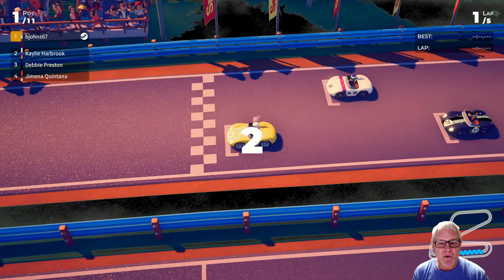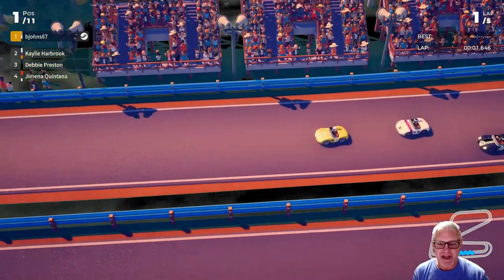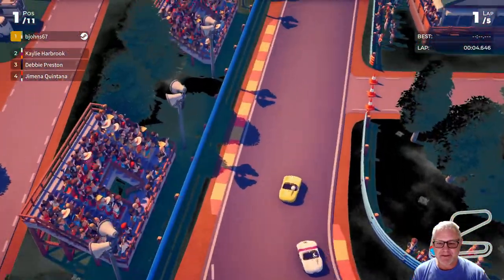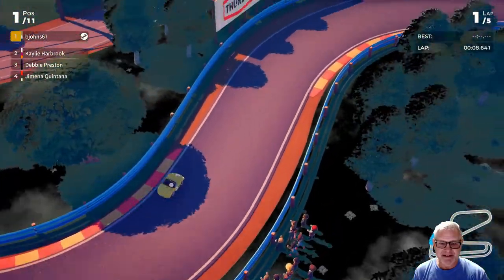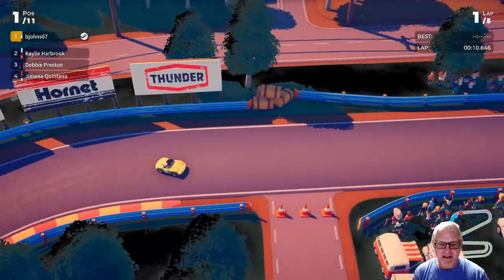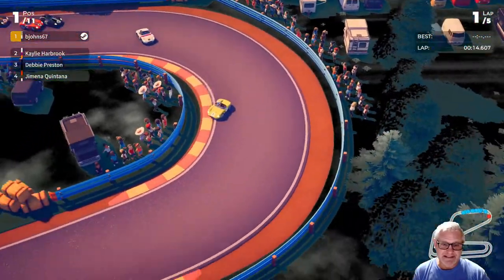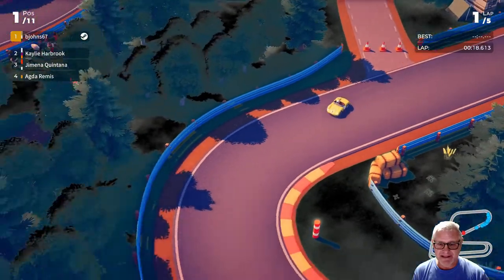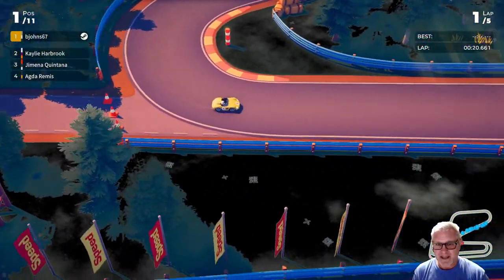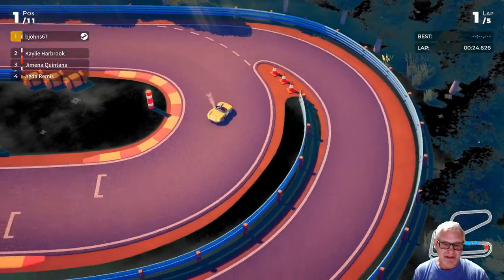Let's see if I can demonstrate what I'm talking about. The car just sticks — it doesn't slide off the track. It's forgiving. It rides like a rail, as they say. If I just let off the gas and then floor it again, I can make pretty much every corner. Feather it lightly right there.